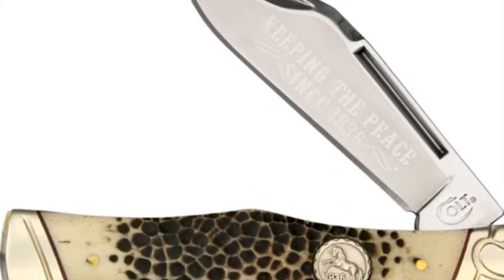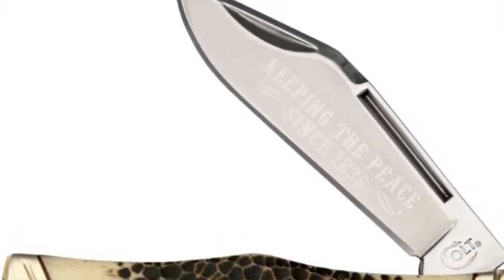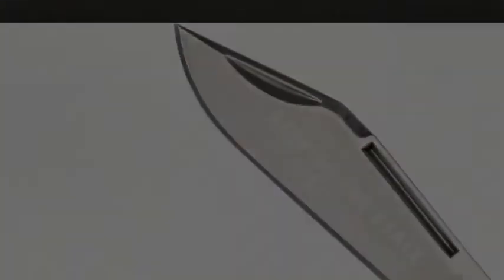Number 5 and top 5 worst weapons on this countdown: Number 5 is a pocket knife because it is very small. You are probably gonna lose it if you drop it, and it has a very small blade, in addition to it being small.